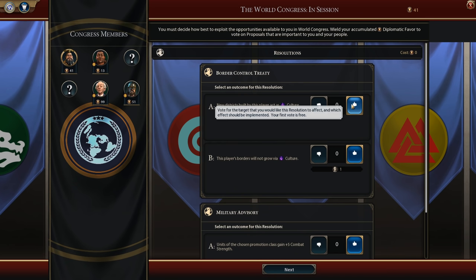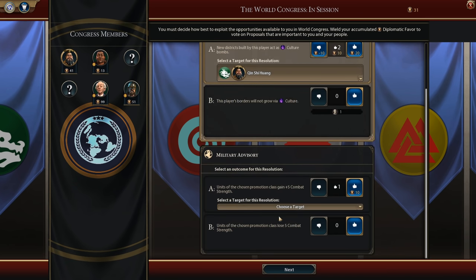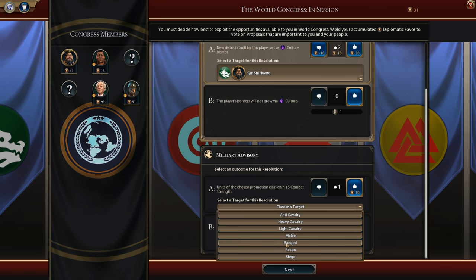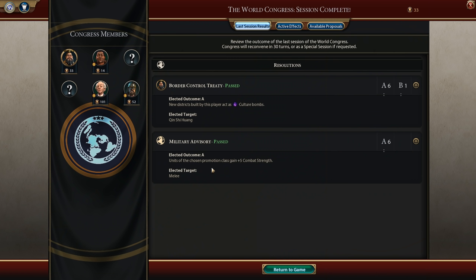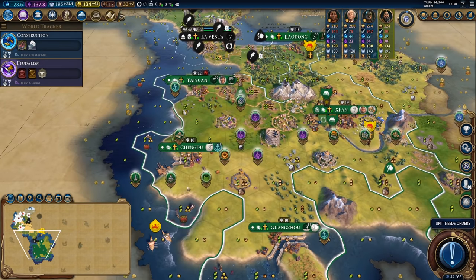The very first World Congress. I'll vote for myself twice and I'll vote for ranged units to get plus five combat strength because that really helps me out on the defense. Looks like melee units won but I did win the new districts act as culture bombs, which is quite handy.